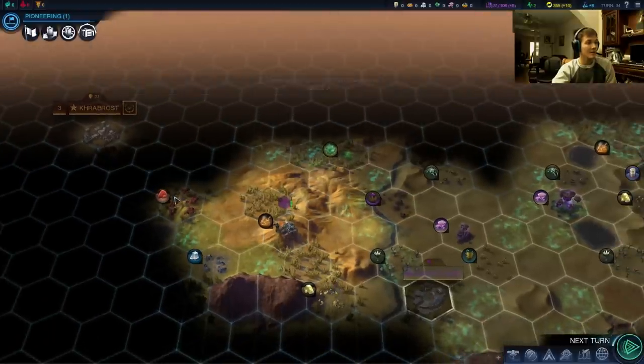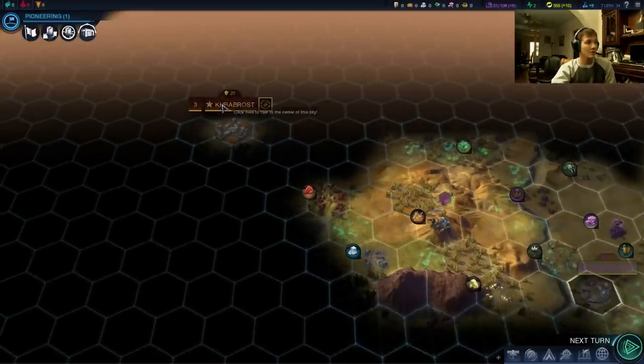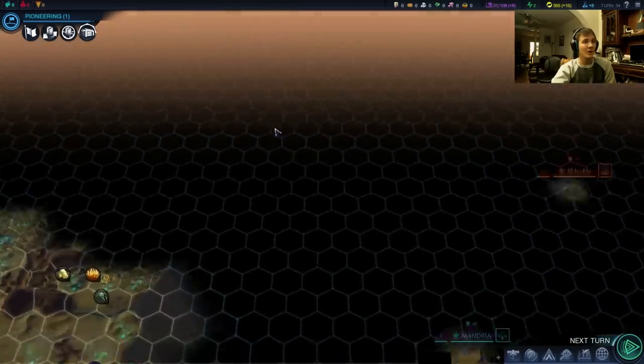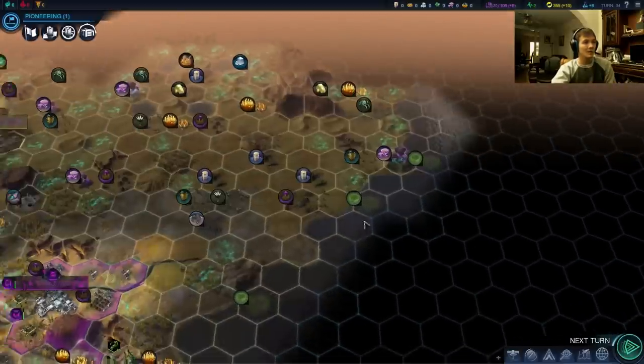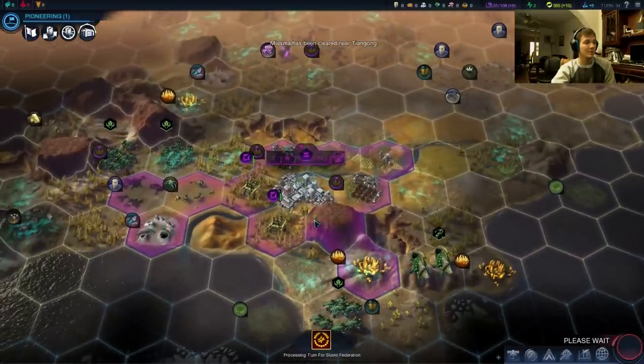So some titanium there, some fungus, some xenomass — looks like this is a bit of a Harmony bias. So Kozlov could in fact be going Harmony. And we didn't actually see where Kavitha landed — she landed over here. We do have a bit of an ocean divide between us, so I'm not too terribly worried about her causing problems for us.